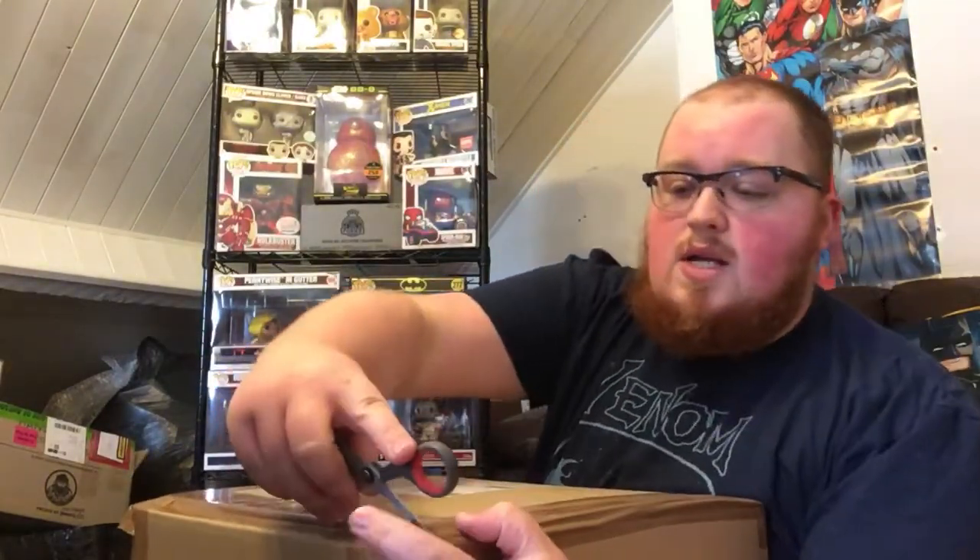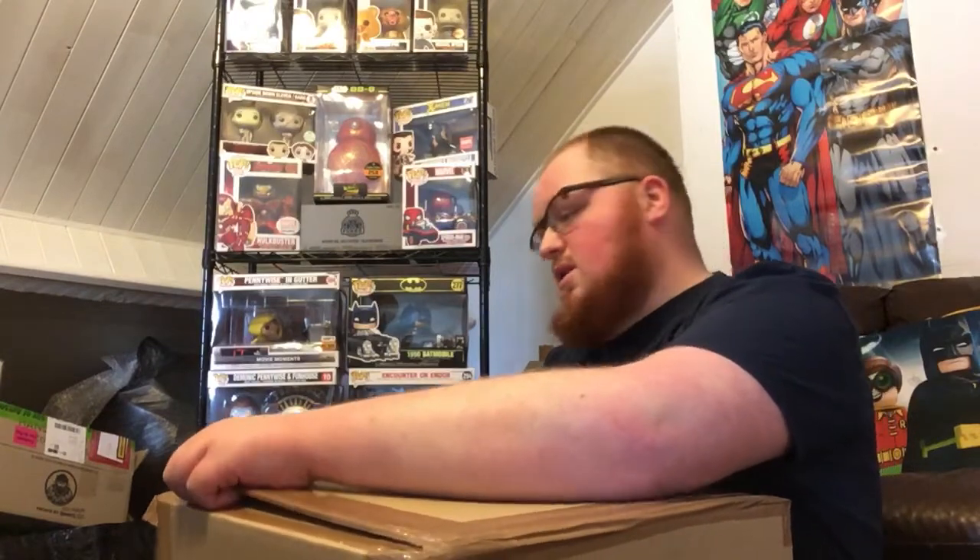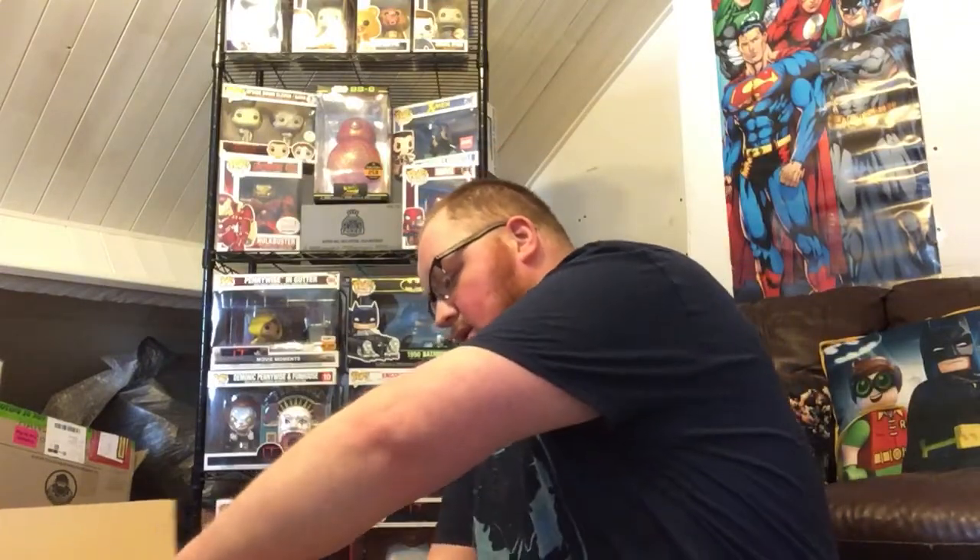These were each £19.99 on popfigures.com. The Rick and Morty has been £19.99 for a while, but I managed to get the Smugglers Bounty because I ordered it on Star Wars Day — the 4th of May — and Pop Figures celebrated by offering up to 30% off a lot of their products, which meant getting £10 off the Smugglers Bounty box.